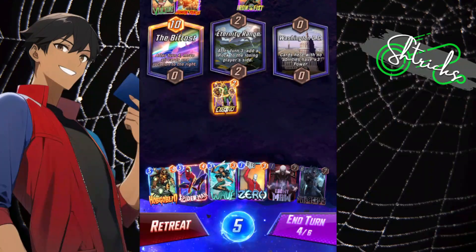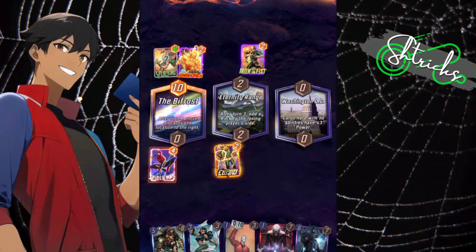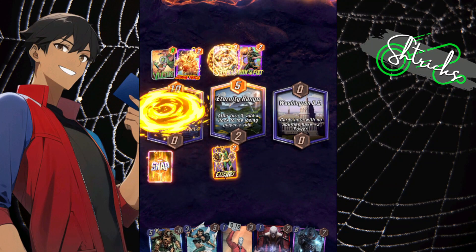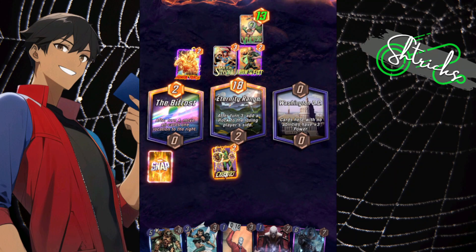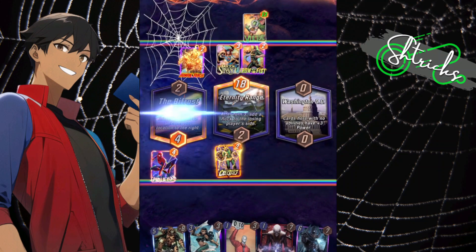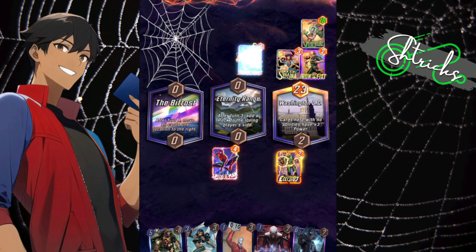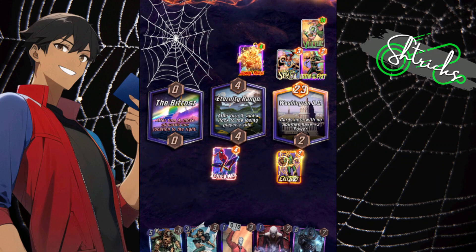Eternity Range — watch this play. Snap! Dr. Strange moves his card over, brings Vulture over. Now I'm going to drop Friendly Neighborhood Spider-Man here, then Bifrost moves everybody over. Because of Electro I've ramped up, so next turn I'm going to drop big G and big G is going to destroy everything.